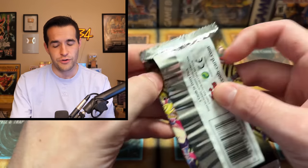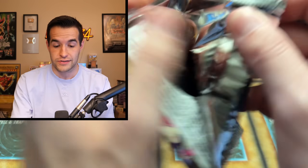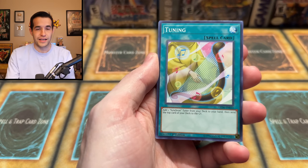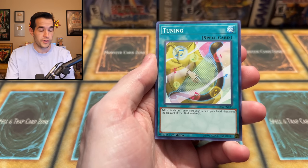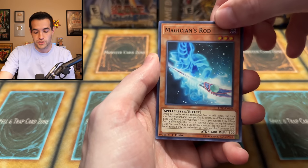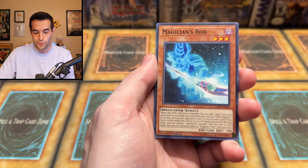One more pack — that's only five Ultras, I think. Sometimes you get six. We could pull Soul Servant or Magician Souls — that would make this insane. Magician Souls in this last pack would be incredible. We have Magician's Rod. We even did the suspense and it worked out — should have picked that one for second to last, but either way, that was an insane second to last pack.